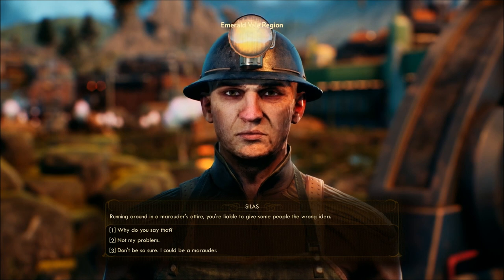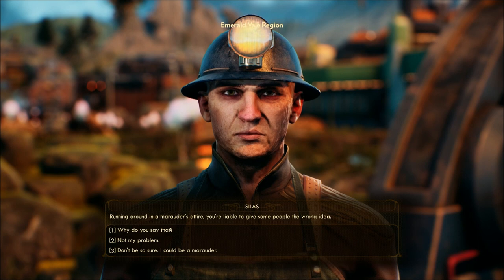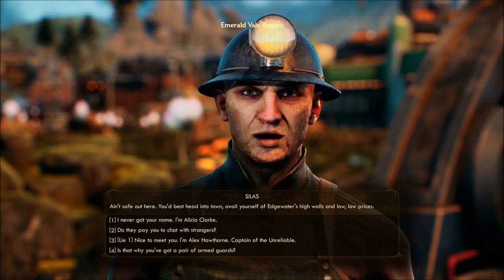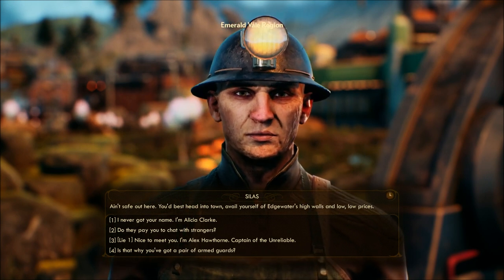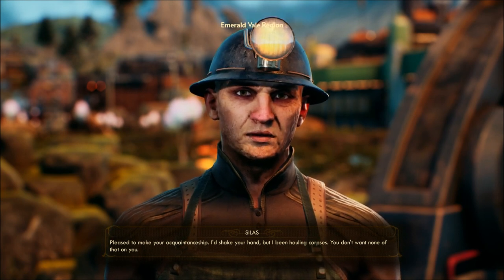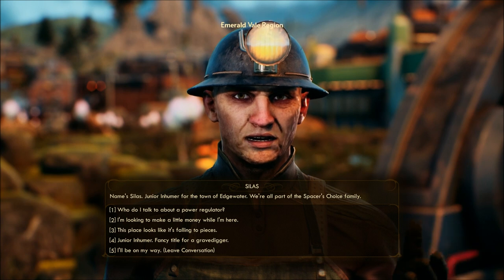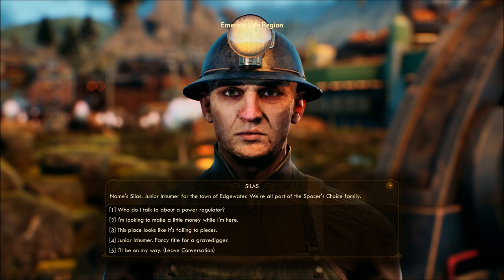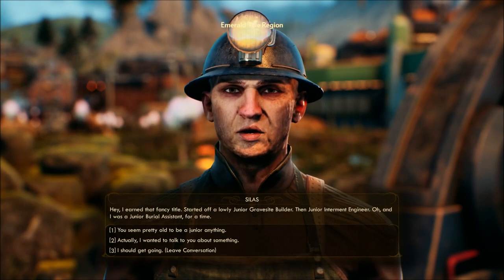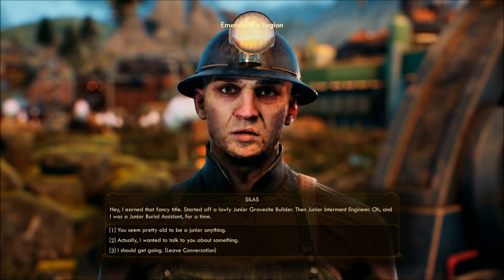What makes you think I'm not a marauder? Ain't safe out here. You'd best head into town, avail yourself of Edgewater's high walls and low, low prices. I never got your name. I'm Alicia Clark — pleased to make your acquaintanceship. I'd shake your hand, but I've been hauling corpses. Name's Silas. Junior Inhumor for the town of Edgewater. We're all part of the Spacer's Choice family. Inhumor? Junior Inhumor — fancy title for a gravedigger. I earned that fancy title. Started off a lowly junior gravesite builder, then junior internment engineer, and I was a junior burial assistant for a time.